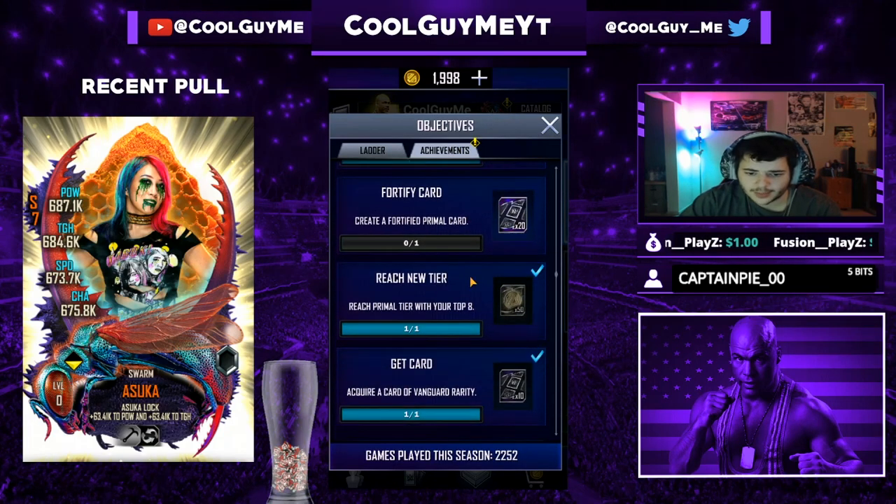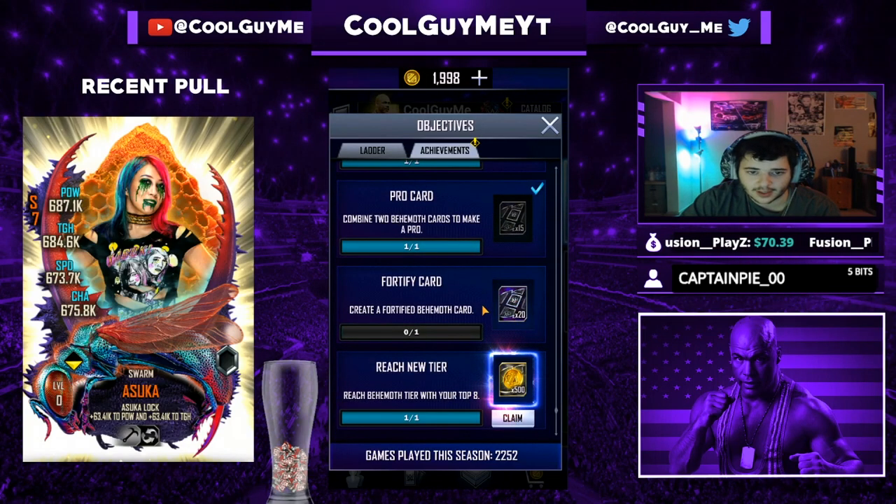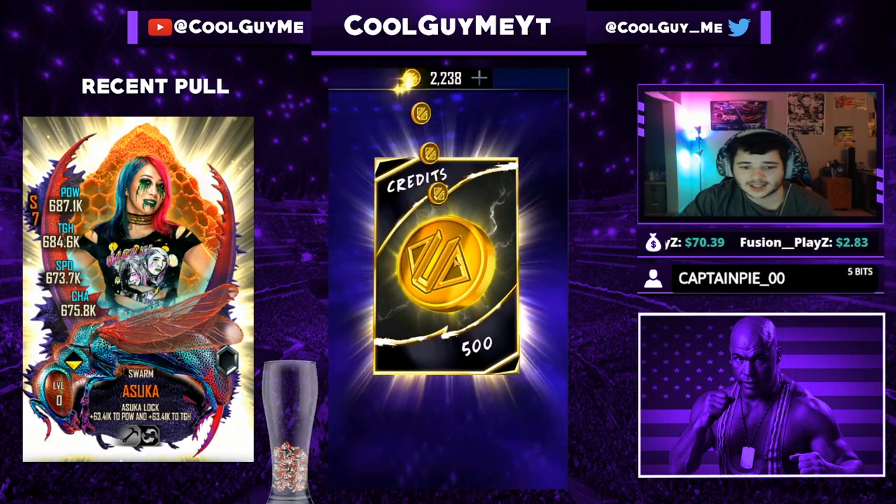Let's claim our 500 credits. I believe we'll get picks as well, or just the 500 credits — let's go all the way down. It's just 500 credits, but really good though — I'm happy with 500 credits, it's a nice help.